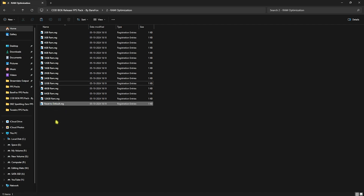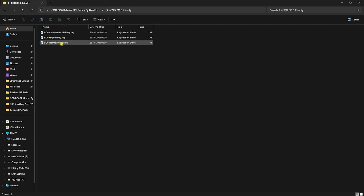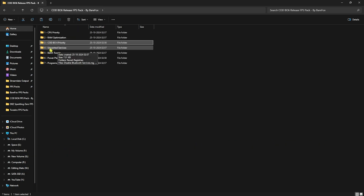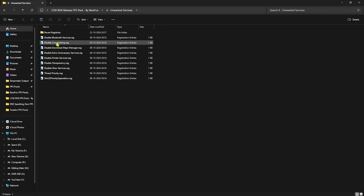If you don't like the performance you can reset it back to default. The third folder is BO6 Priority, which has three priority options — leave your PC specs in the comments and I'll tell you which to choose. Next, head to Unwanted Services — disable everything except Bluetooth or printer services if you use them. This reduces active background services and improves CPU and overall PC performance.